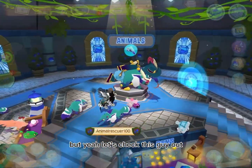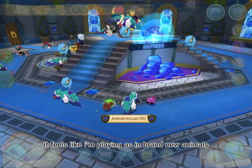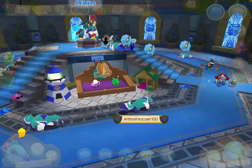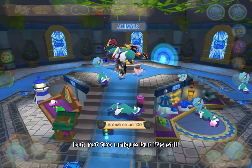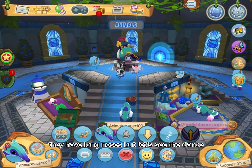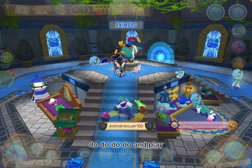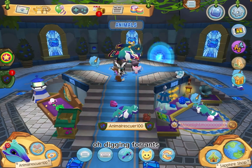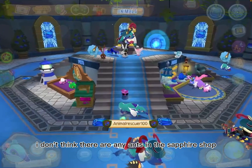Let's check this guy out. Whoa, its run is super cute! It feels like I'm playing a brand new animal — it's so unique. They have long noses. Let's see the dance — oh, a little tongue! That's so cute in its little dance. And play — it's probably going to stick its tongue out. Oh, it's digging for ants! Yum yum yum — I don't think there are any ants in the Sapphire Shop though.